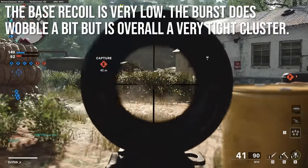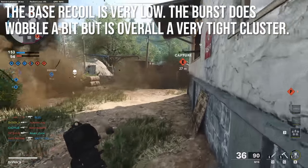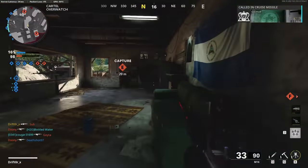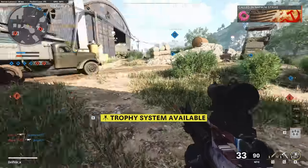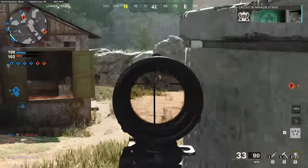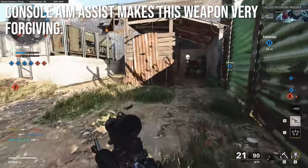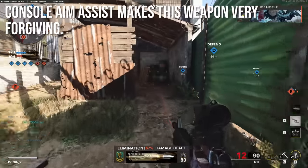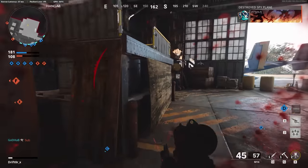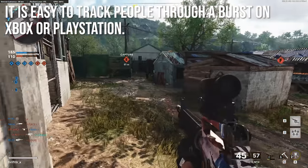Base recoil is very low — it does not have a whole lot of vertical kick. The burst does wobble a little bit side to side, and sometimes you'll miss shots at long range, but it's overall a very tight cluster. There are burst weapons in Call of Duty and shooters in general that perform far worse than this. Even given the burst wobbling, it's going to still be low recoil and easy to use, depending on what system you're on. Console aim assist makes this weapon very easy and very forgiving.